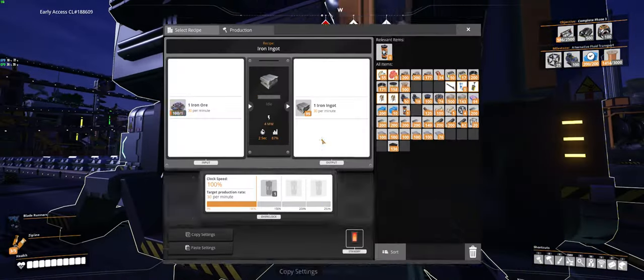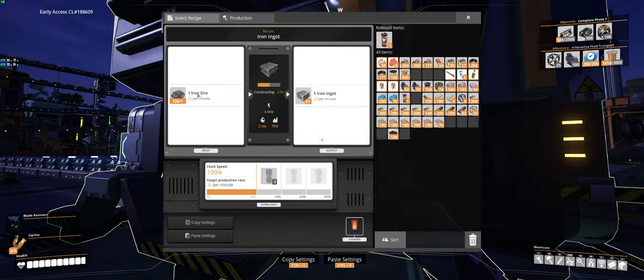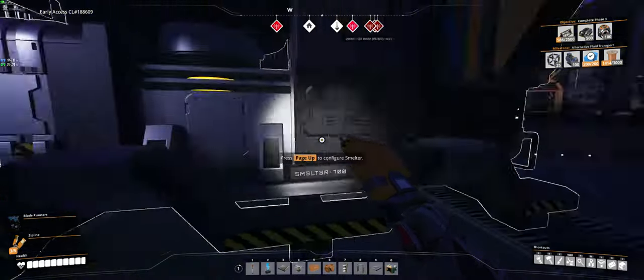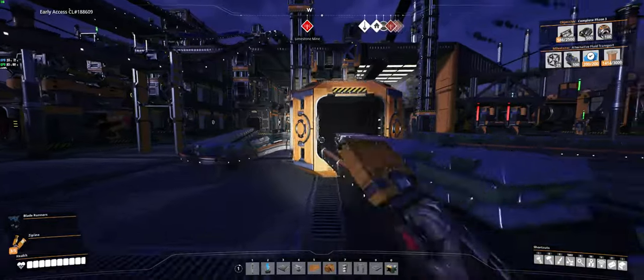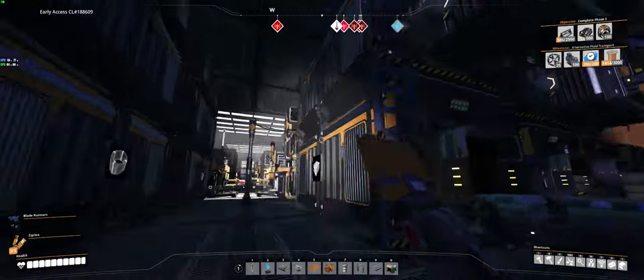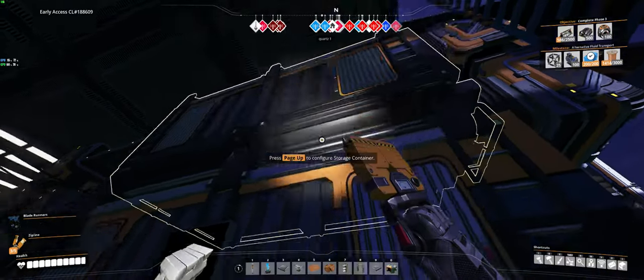This is a smelter, which is turning the iron ore into ingots. You've really got to watch in this game to balance your input and output so that they're the same, unless you want to store some extra material somewhere. The ingots get sent here, which is a storage canister, so I've got lots of ingots.